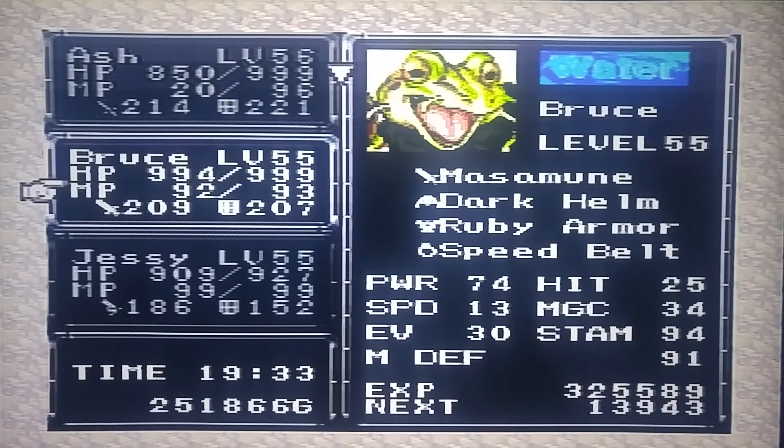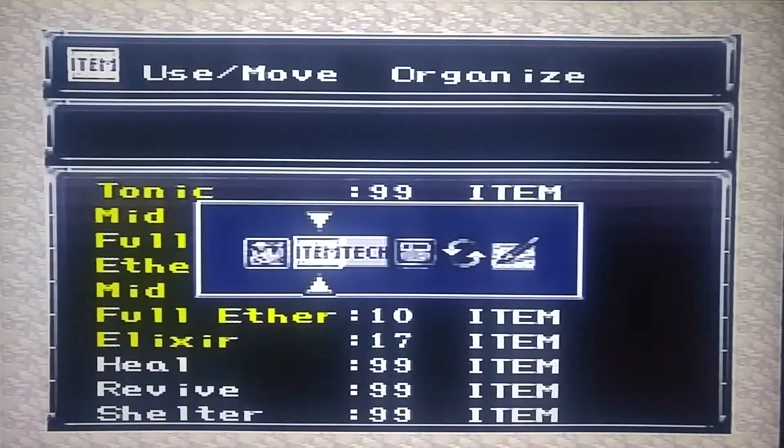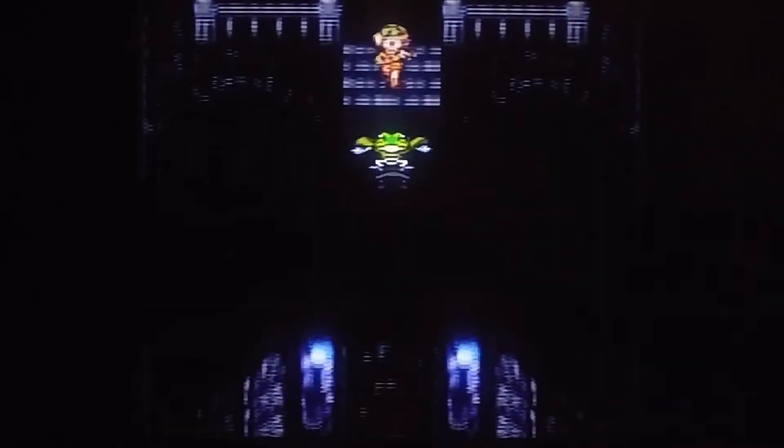And now Ash is stronger than Bruce once again. Bruce is still a monster though - 209. Look at Reyna: 229. What a beast. That's one woman you don't want to get in the way of, man.